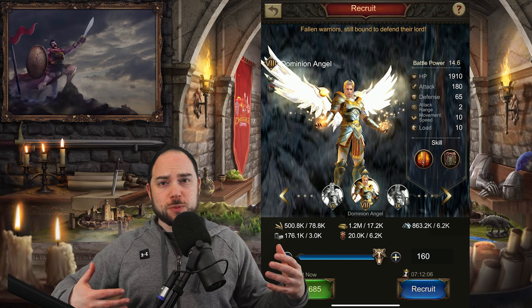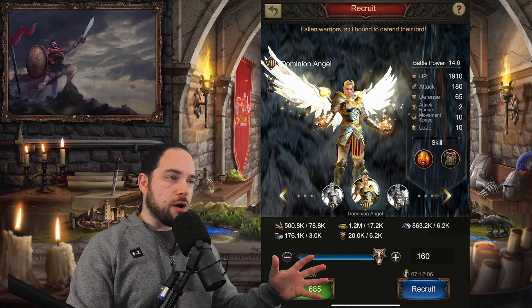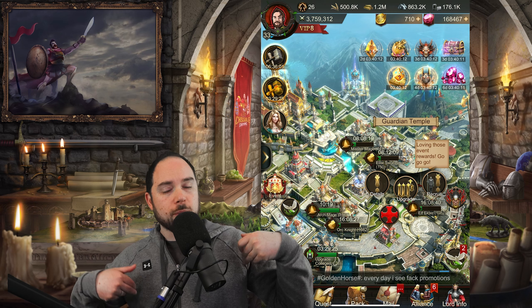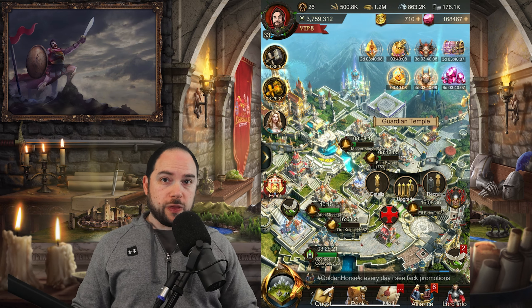When you're new to the game, especially if you're powering up quickly, there's a lot of things coming at you really fast. One of them is that at some point you will be able to spend a ridiculous amount of resources — at least it feels that way at the time — to build your Guardian Temple. Mine happens to be located over here, but it could be located somewhere else in your city depending on where you put things.